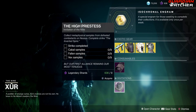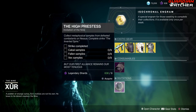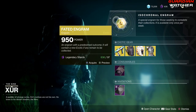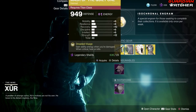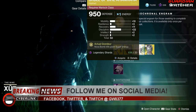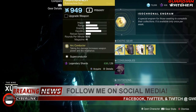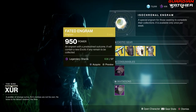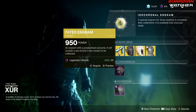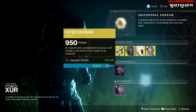Then we have your consumables — a nightfall challenge card, an Invitation of the Nine (the High Priestess), though I never get this one. Last but not least, we have your faded engram. Go ahead and buy the exotics first if you don't have them before getting the faded engram, so you don't waste legendary shards and then get the same item. Since I have all the exotics available through engrams or drops, this is just going to be a waste for me — but if it's an armor piece, yay; if it's a weapon, then FML.